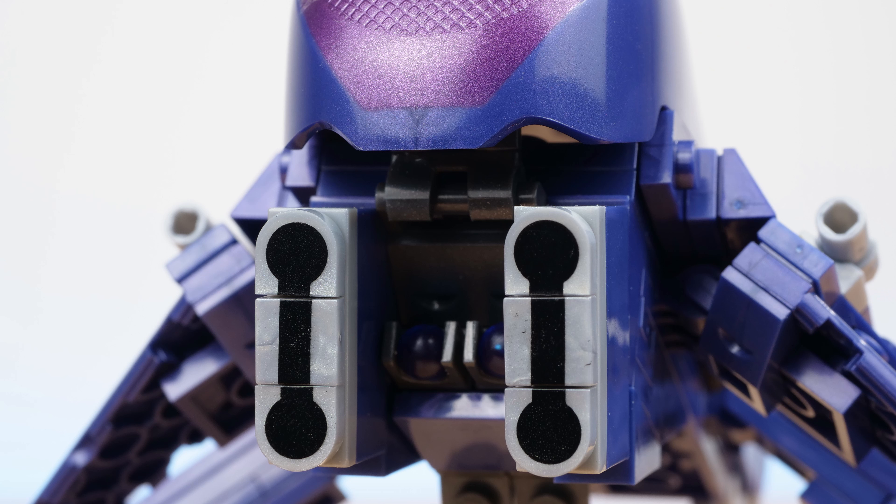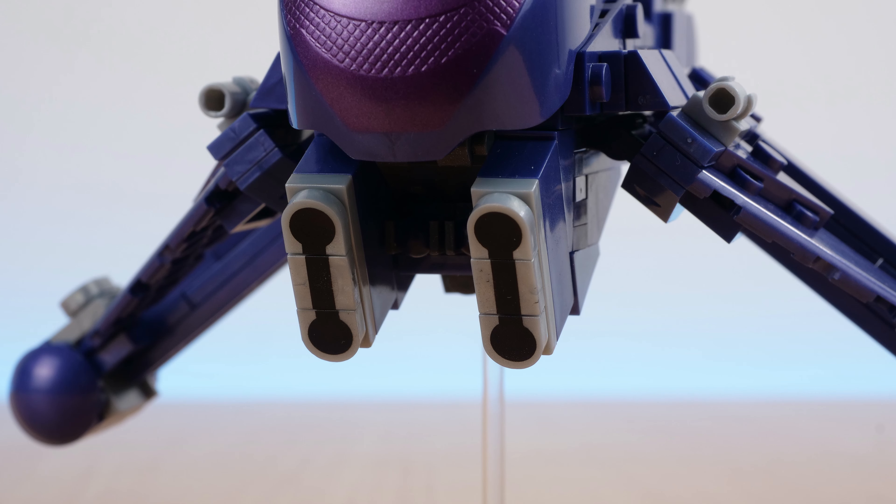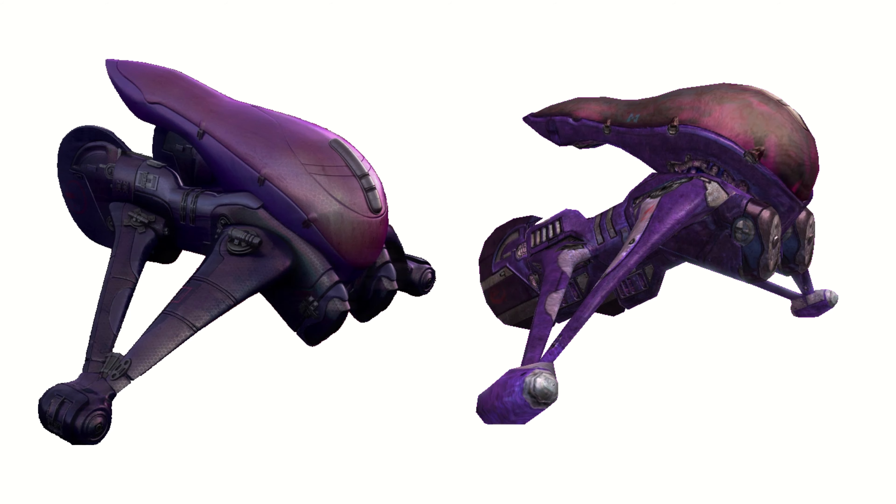When the cockpit opens, it fits flush with the shape of the plasma cannons at the front, which is a nice design choice. The plasma cannons themselves are represented by these pre-printed decals. I thought they looked a bit large compared to the rest of the vehicle, but when you look at the original Banshee, that is how the design looks.